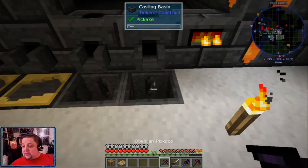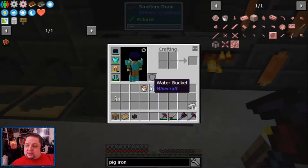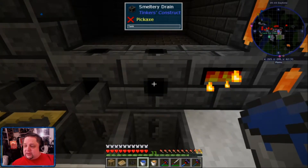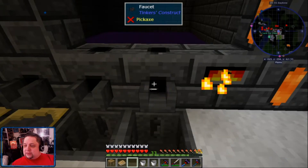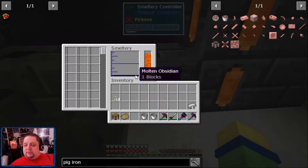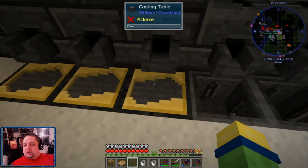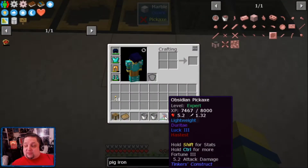One of the other things I discovered while doing my searches online - how do you make obsidian? You pour water on lava. These drainages let you put water and lava into your smeltery. What does that give us? Molten obsidian! So I can then take that molten obsidian and pour it into casts for whatever particular part I want. That's what I ended up doing - I actually made my obsidian pickaxe via that method.